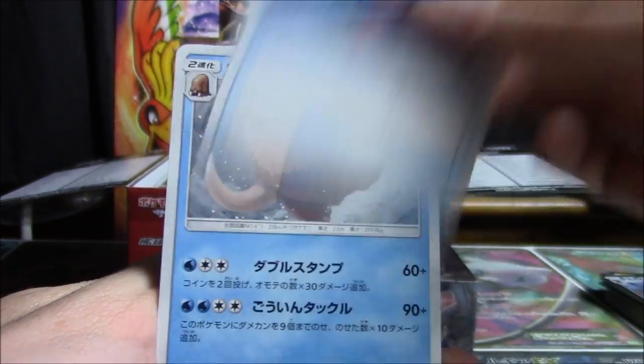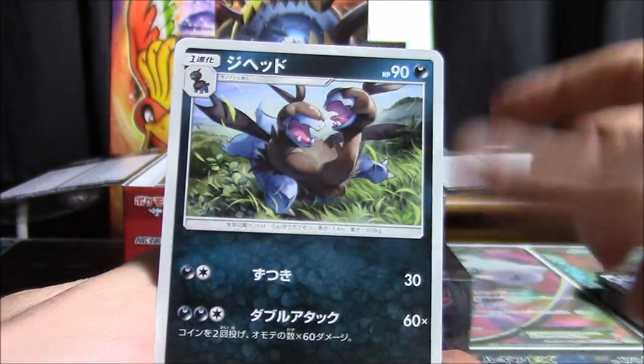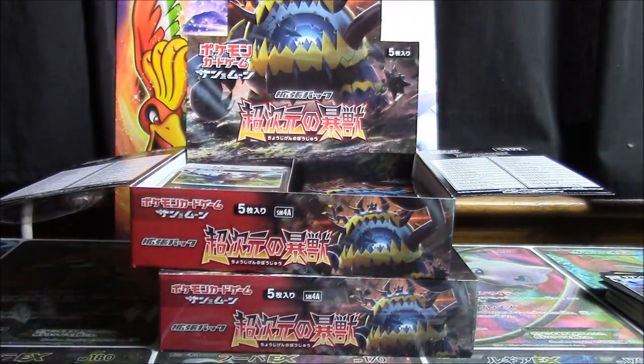Last time we had one more shot to pull the Silvally and were disappointed. This time we've got one more shot to pull the Guzzlord — can we make it happen in the last box?